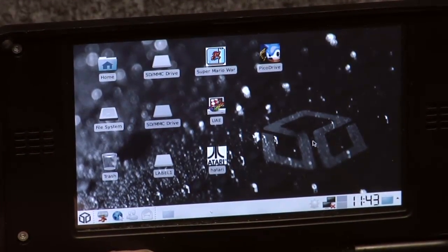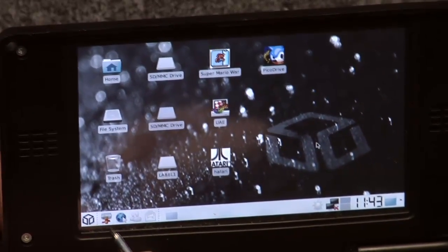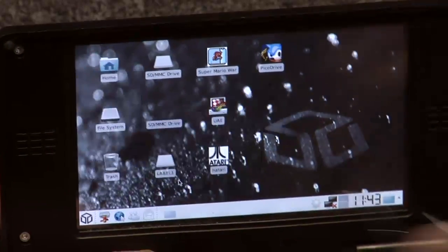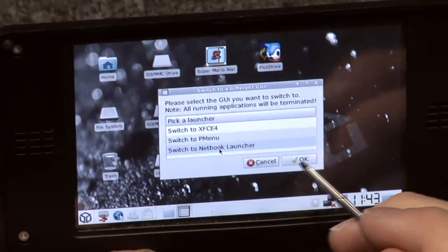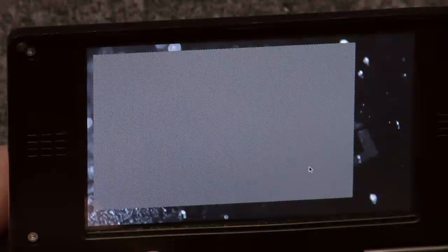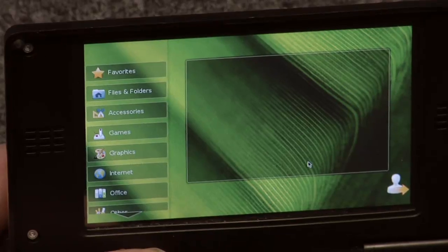So what if you want to switch on the go without rebooting? You can simply switch GUI, then select, for example, network launcher, click OK, and then the currently running session will end and a new session with the newly selected launcher will appear.